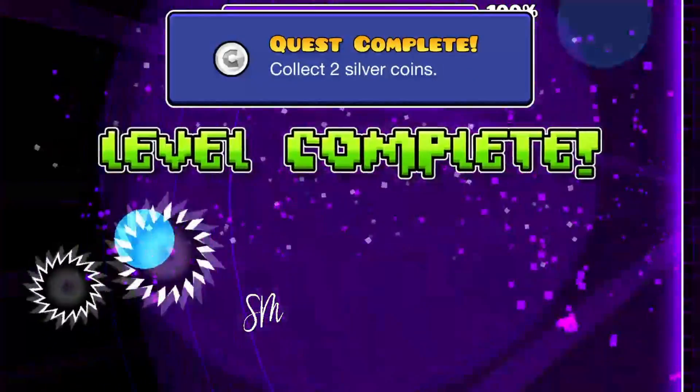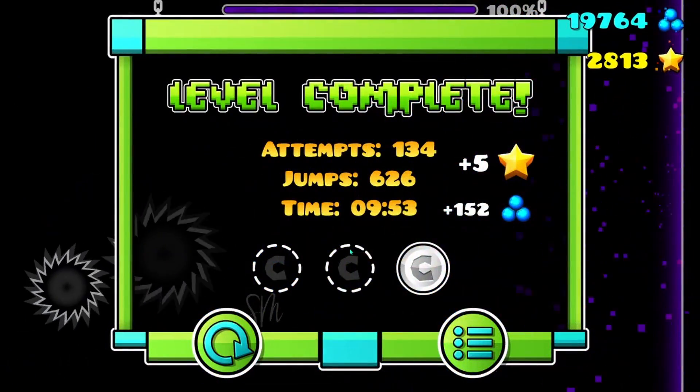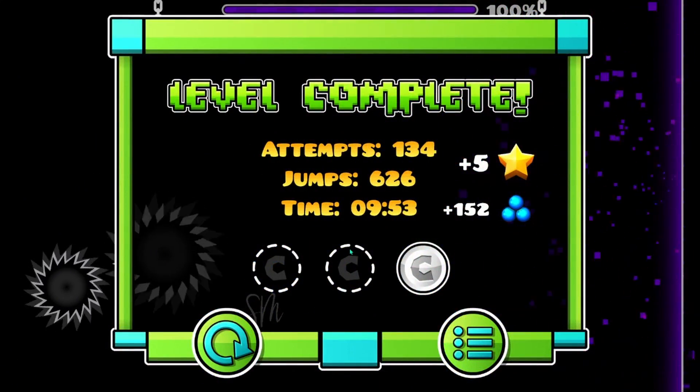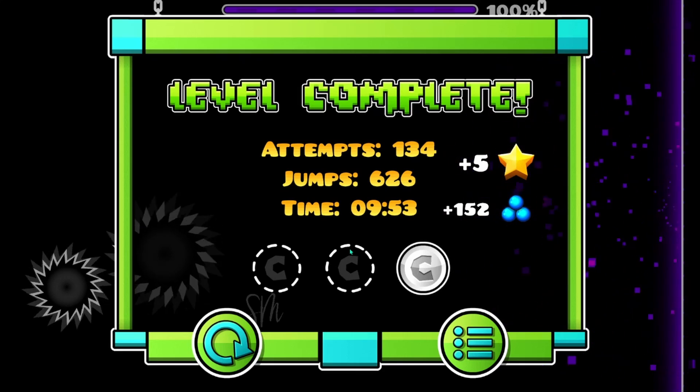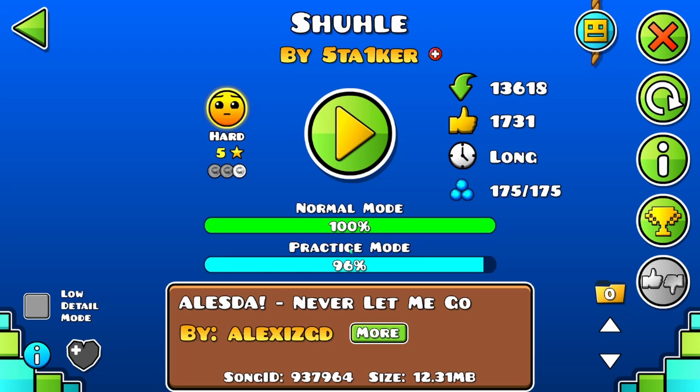Can't believe it, I get it. I actually got the coin — I missed other coins, but I got the actual coin that mattered. Well, that was interesting. I probably had like 15 to 20 near frame perfect or frame perfect double jumps, so that was definitely painful to watch and for me to play. I'm pretty sure this is like one of the hardest things you can do in the coin route.